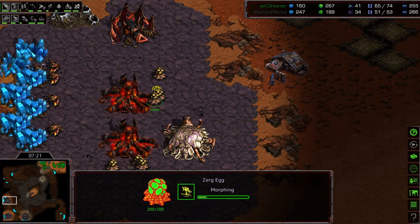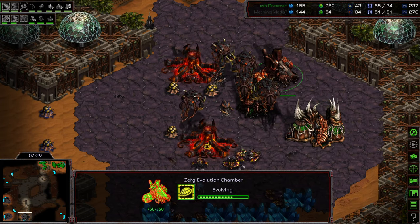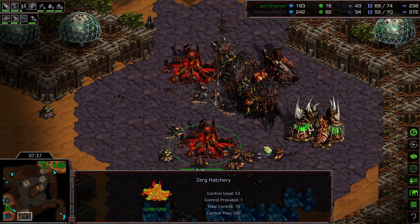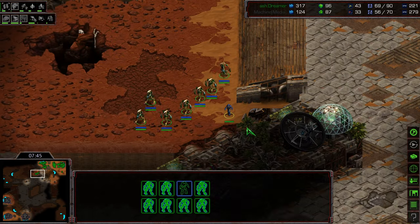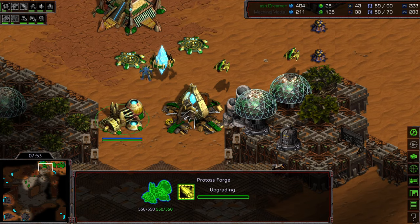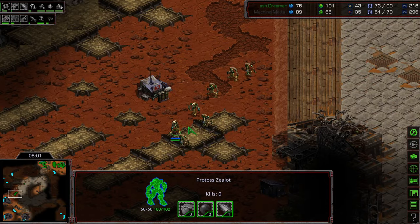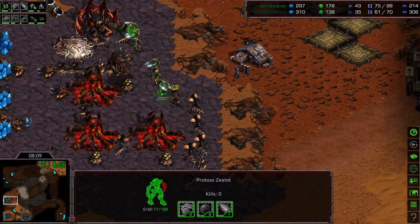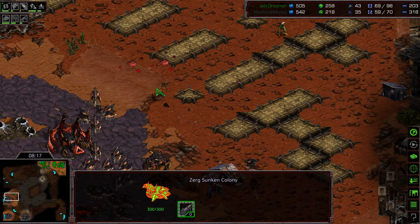Zealots should be moving across the map, but because of the huge distances, I expect Machine to be well prepared. He's got a bunch of Hydralisks being produced. This is a very nice sim city that's going to funnel all those Zealots right across that choke, and the Hydralisks are just going to pound on them. Dreamer has High Templar in a defensive position. He's already going to Weapons 2 right off the bat with additional gateways and Psionic Storm being developed. Dreamer is planning on a much more ground-based army.